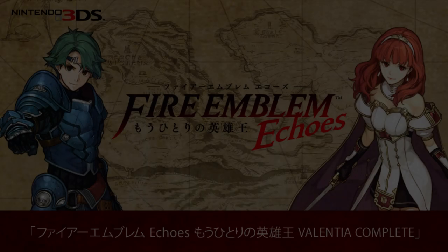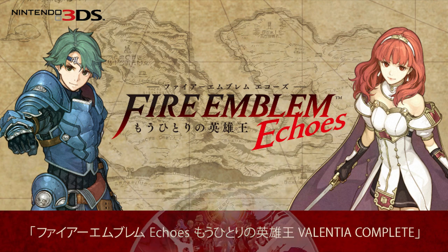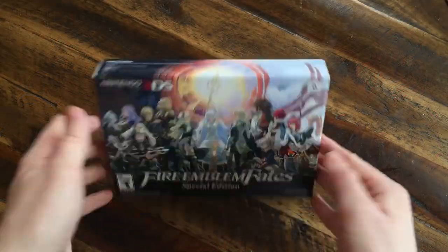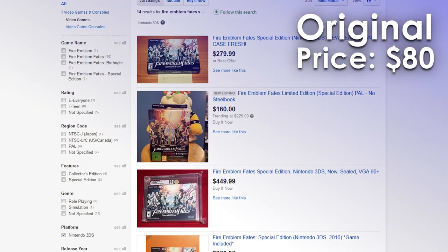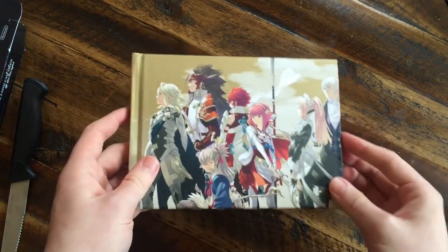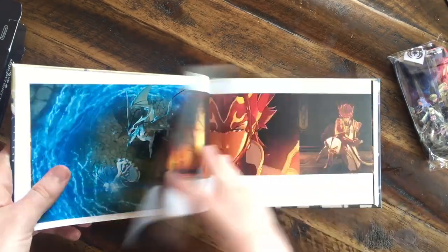We recently got some images from the Valentia artbook, which is included in the Valentia Complete version of the game alongside an audio CD. So far we haven't gotten any announcements of a special edition version for the West. If we do end up getting one, I certainly hope Nintendo has learned their lesson from the Fire Emblem Fates special edition fiasco. I'm a bit cynical about this, considering just about every limited edition item they release these days is heavily scalped. They definitely need a hard limit of one item per household so scalpers can't buy them all up.